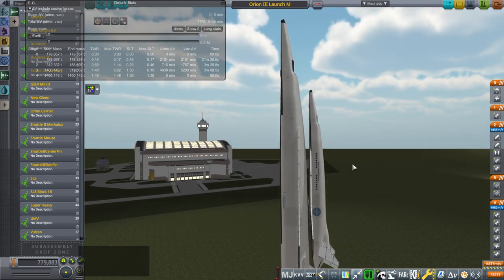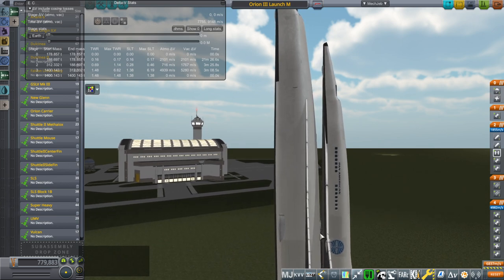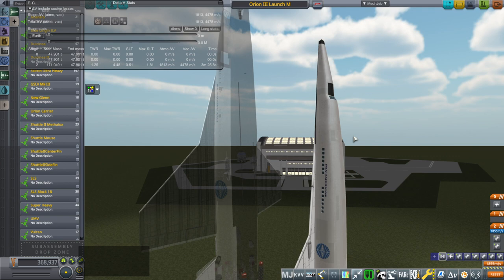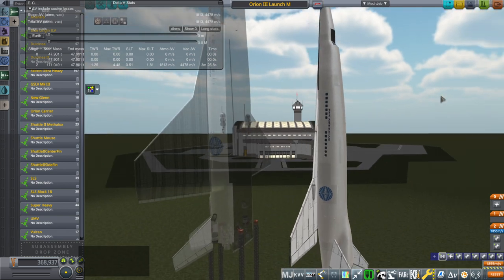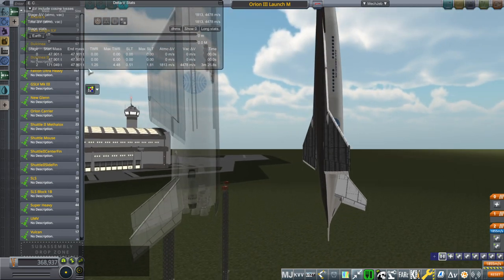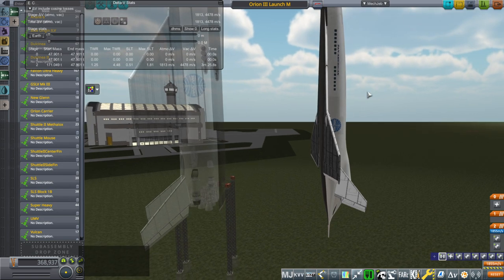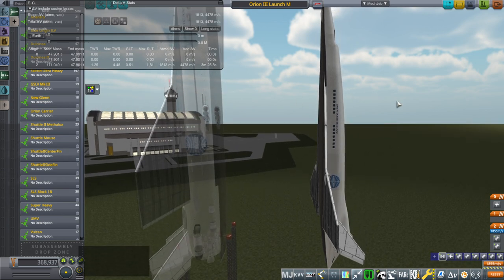The capacity for the carrier plane — what is actually lifting here, as far as the Orion 3 spaceplane is concerned — is 171 tons. The Orion 3 spaceplane has 4,478 meters per second to get to orbit. The question is whether I can actually launch my other spaceplanes on the carrier plane, which will save me the trouble of trying Vulcan, New Glenn, SLS, or a whole bunch of other stuff.